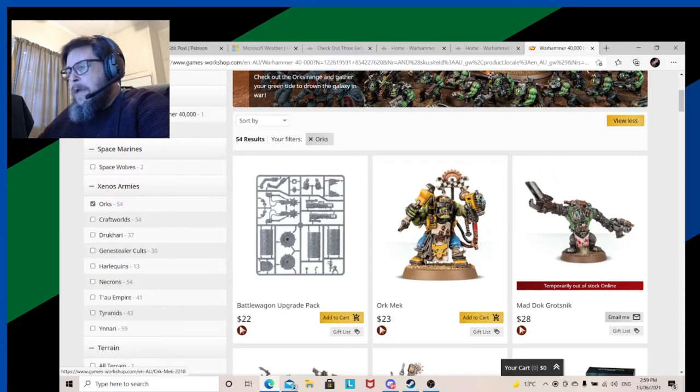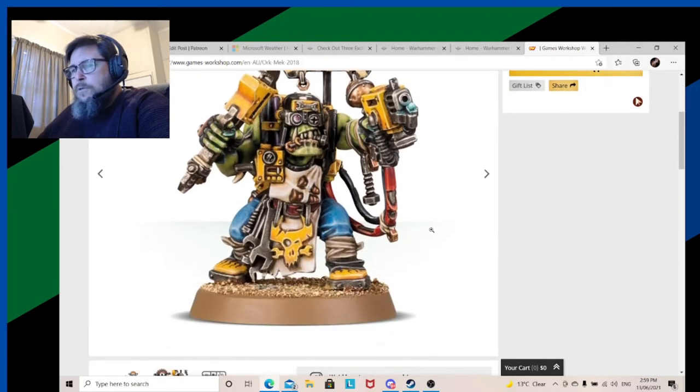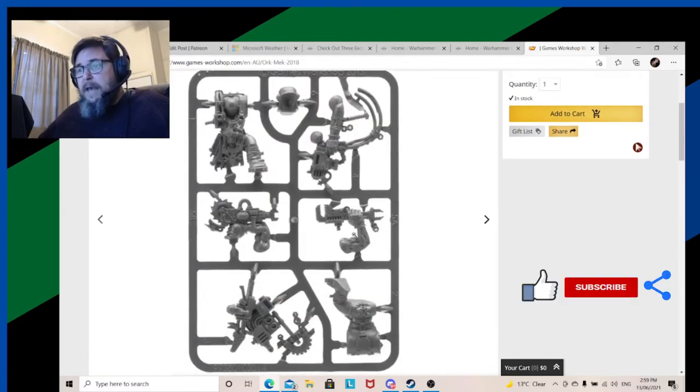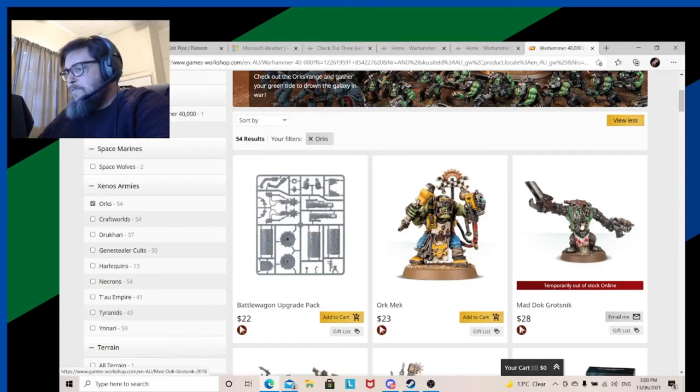Next up is the Ork Mek. I really really like this model — somehow I bought two, so I could get the two different fit-outs. Looking at the sprue, it was nice and simple; it gave you options of the spanner or the saw. The kill saw is a better weapon. I don't see much use on the table at the moment, but the custom mega slugger firing out of a truck as a Death Skulls can be quite devastating. An attractive little kit.